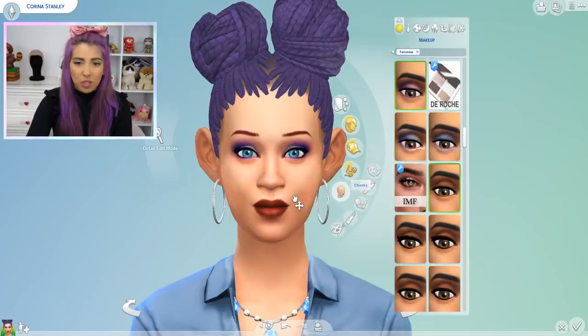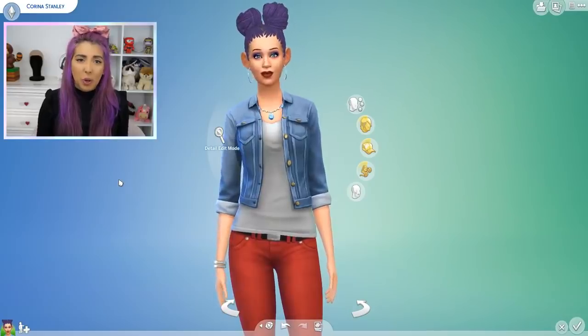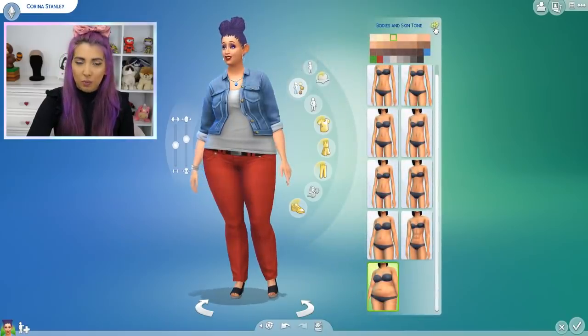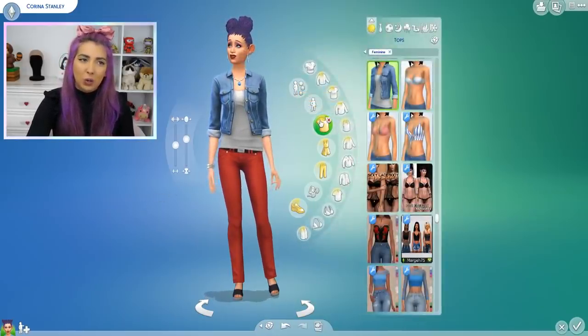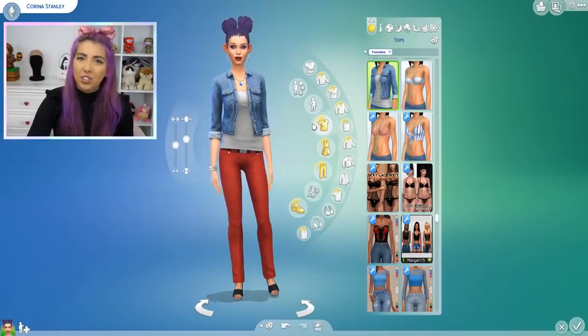We can't do the makeup, so she's coming as she is with the purple eyeshadow and the purple hair — kind of makes a combo. We're going to now move on to the body shape. I don't really see much of a change from what she had before. Time for her clothes. Karina, Karina, Karina — what are you going to choose to wear? Yeah, because I'm scared.